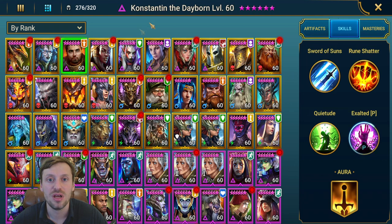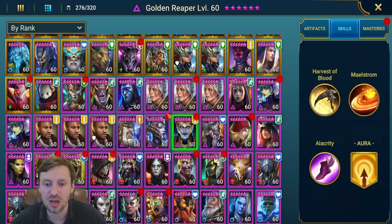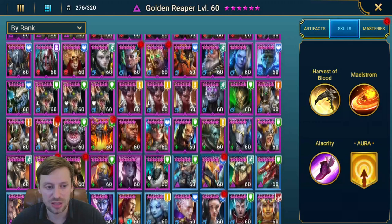When you're early on, pick three or four nukers and focus your best gear on them. Farm Fire Knight, build up your Savage gear, and funnel it into your best nukers. For turn meter boosters, Arbiter is great — she's also a speed lead, ticking two boxes. Golden Reaper is a really good choice too, and High Khatun as well. Deacon Armstrong is like a better version of High Khatun because he can also throw out debuffs.